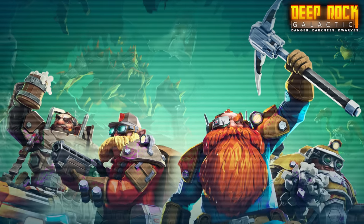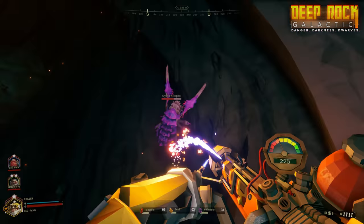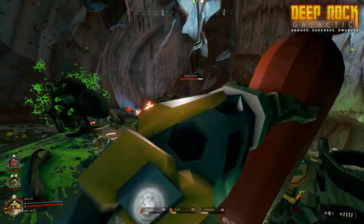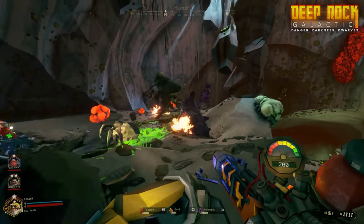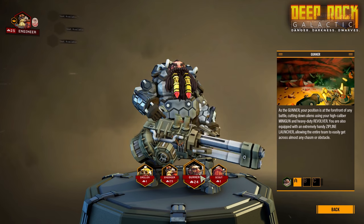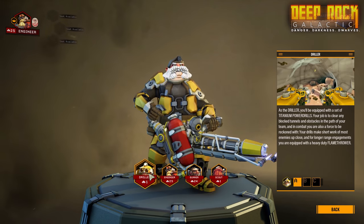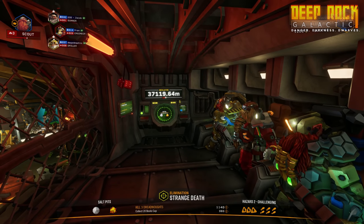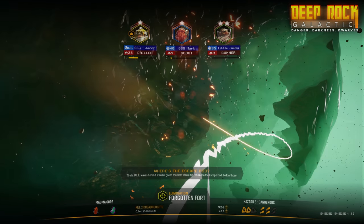Hello Miners, and welcome to Deep Rock Galactic. Deep Rock Galactic is a 1-4 player co-op FPS, very much focused on two things: mining minerals and blowing up alien monsters. You are a Dwarven combat miner, part of a team of up to four skilled specialists working for the Space Mining Corporation, Deep Rock Galactic.